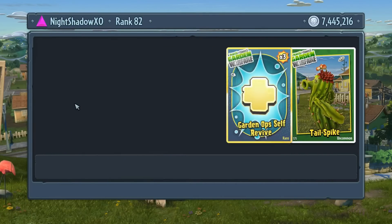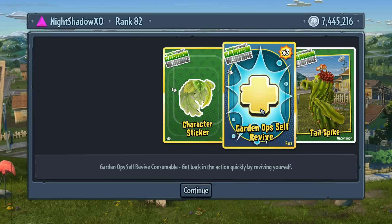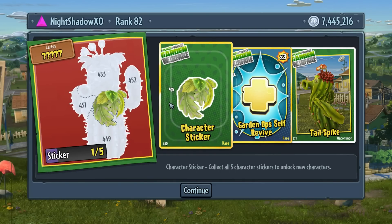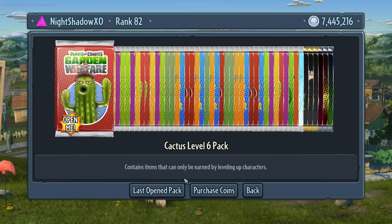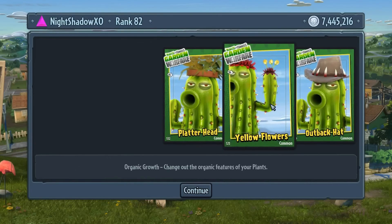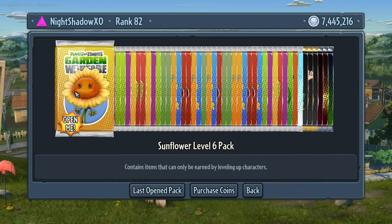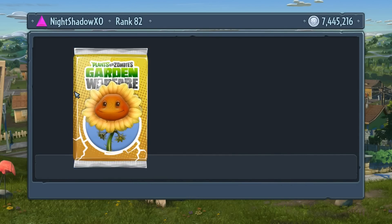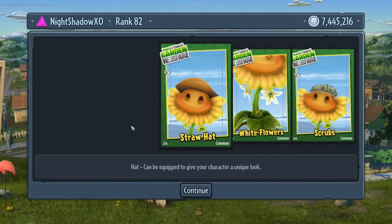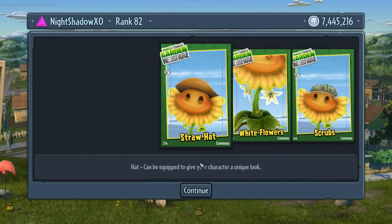Leaf glasses, more tattoos, and the Ola La - I love that one, that was the best one for the Cactus. Oh, we got my other favorite. Garden Ops self-revive and we got the Camo Cactus. Yellow flowers, a pot, and a pot on his head - it's a hat. Okay, we got Sunflower level six pack. The white flowers, we got a hat, and a straw hat.